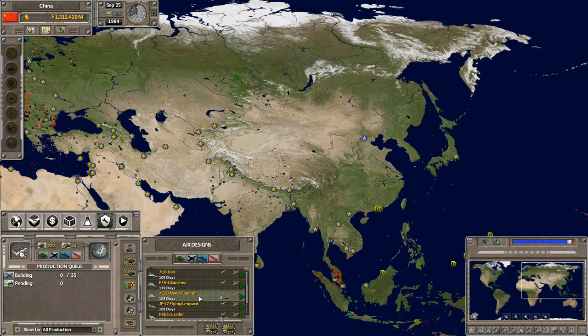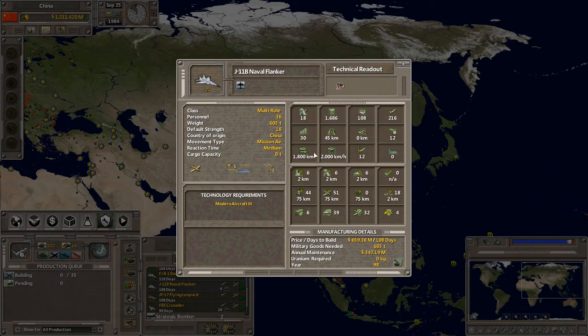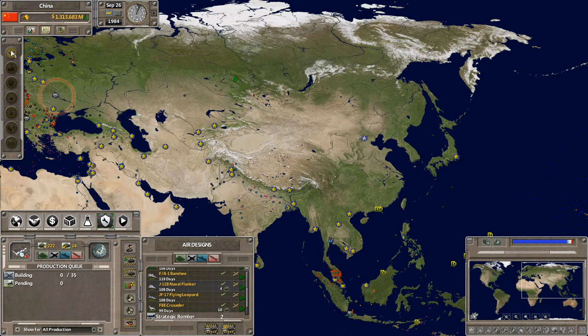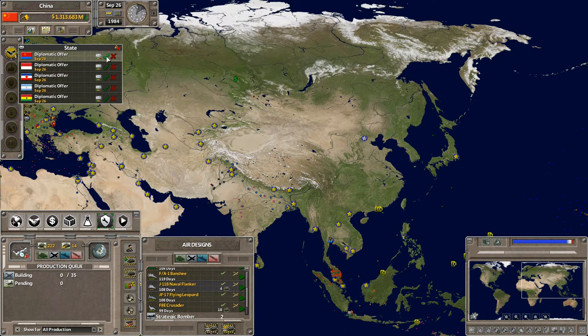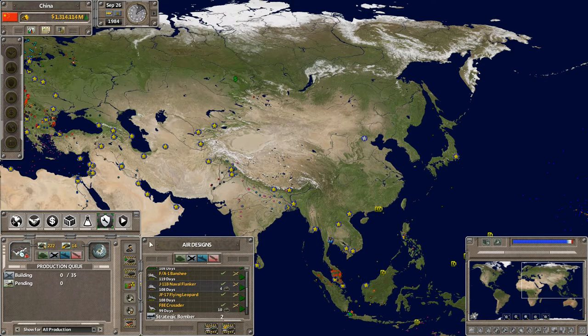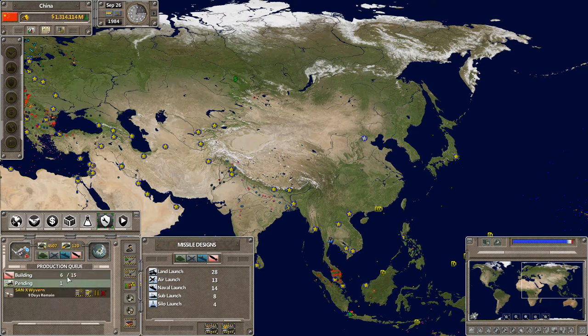Our number one multi-role aircraft right now is the Naval Flanker, which has a profile of only 30. So stealth is going to be a big deal later on. Accepting that trade for consumer goods. Looking at what else we're building — missiles, anti-submarine weapons.